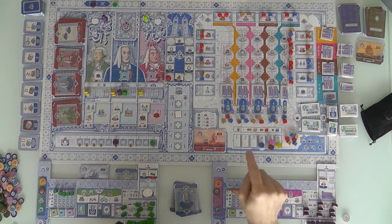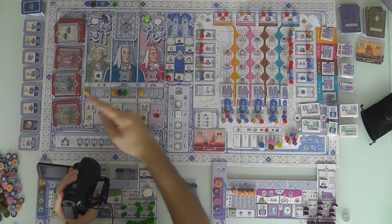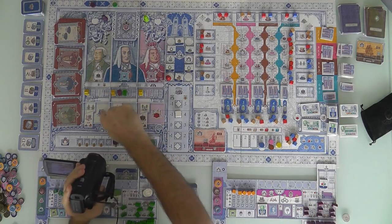How do you get these cubes? By building. Jen wants to build, and the building action is right over here. In the same way I wanted to build a ship first round, Jen wants to trigger this action.